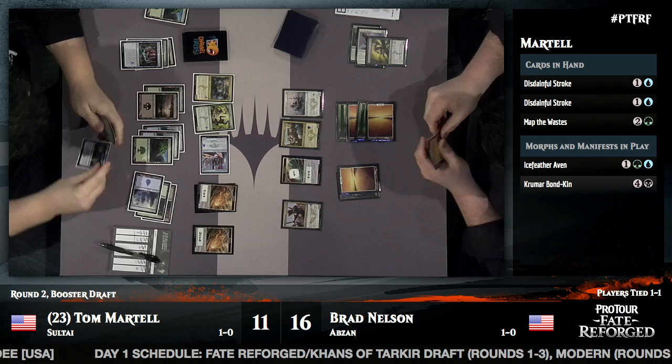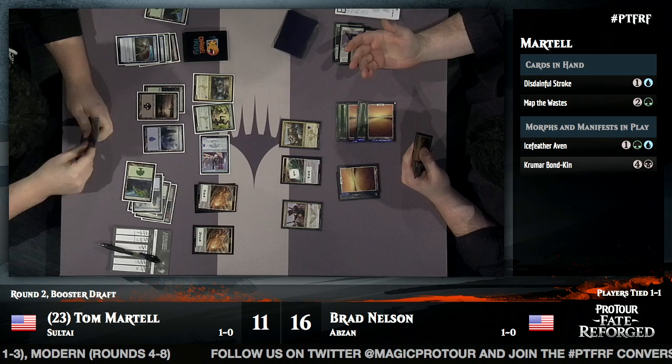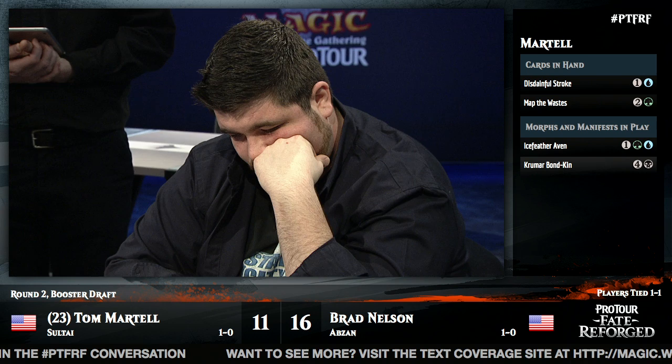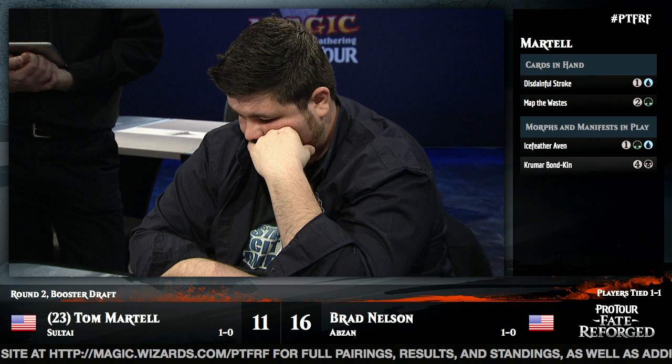Tom now has the mana to both Icefeather Aven and Disdainful Stroke. Brad plays an Abzan Battle Priest for four mana — and that gets a Disdainful Stroke out of Tom's hand. From Brad's perspective it may look like the path is clear for his Reach of Shadows next turn, but Martell has the second Disdainful Stroke. Tom even considers at end of turn turning up the Icefeather Aven and bouncing something back to Brad's hand.